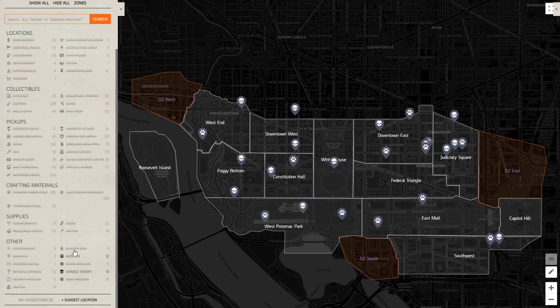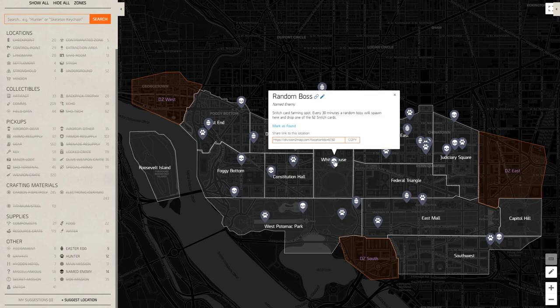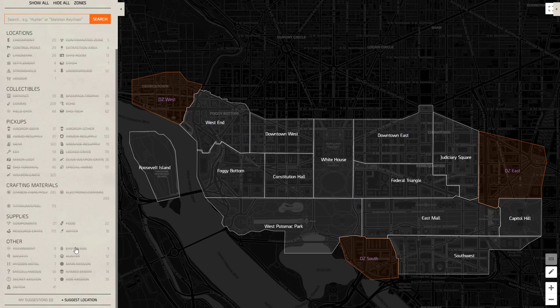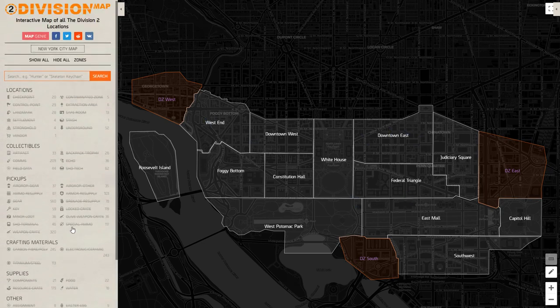You can also create an account, which will let you track things in the top right like collectibles, showing how many you found against how many you have left to find. If you do have an account, you can mark that you found something by simply right clicking it. These maps are a fantastic resource and there's also a mobile version so you can have it open on your mobile or tablet while you're playing.